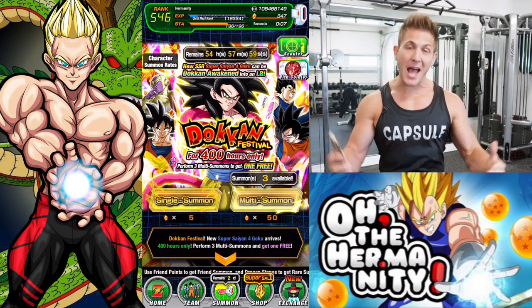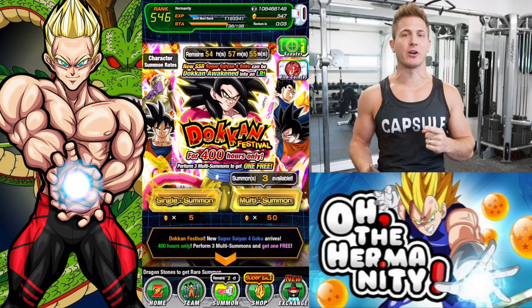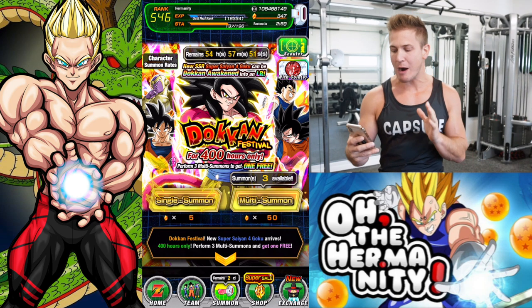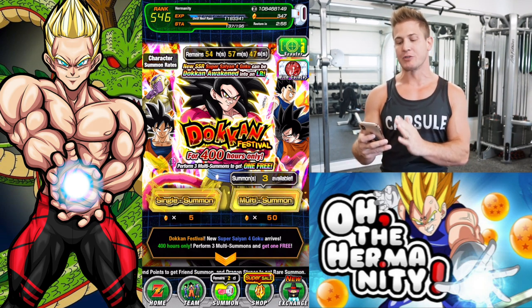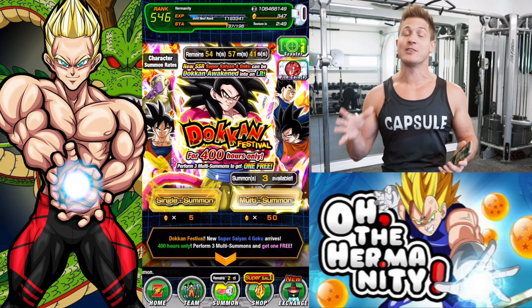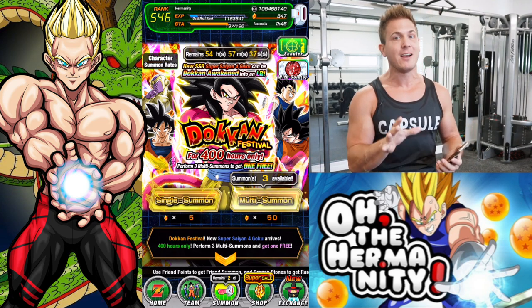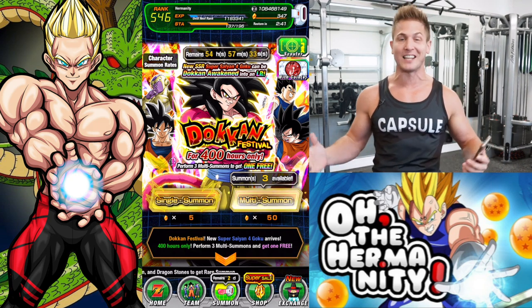What's up Dawkin fam and welcome back to Oh The Herdmanity. The Super Saiyan 4 Goku and Vegeta banners, the 400 hours only, is ending really soon. I've got about 54 hours remaining and I have 347 stones, which means I can do one more round on each banner before they go away and take advantage of that increased spirit bomb luck that you guys saw in the last couple videos.